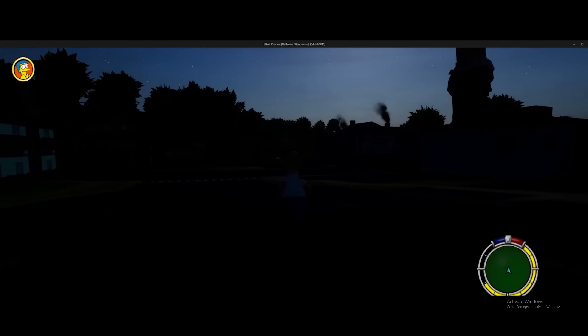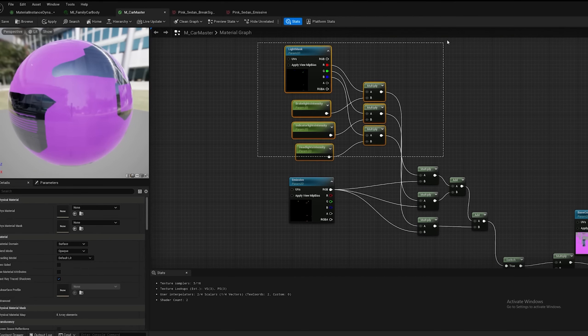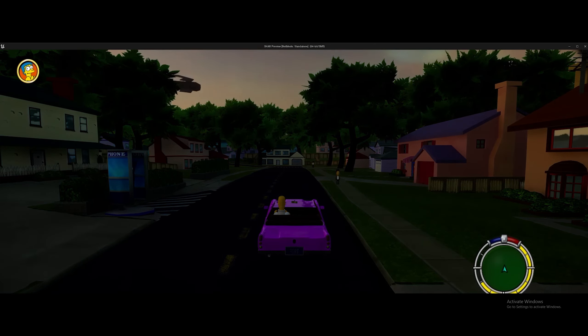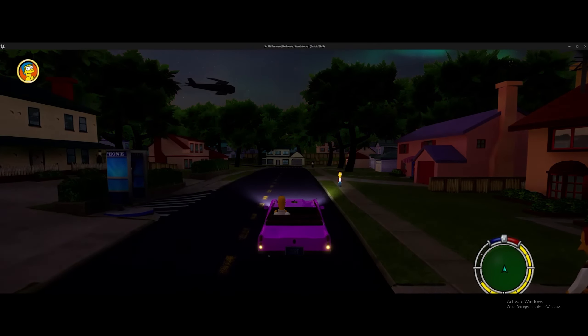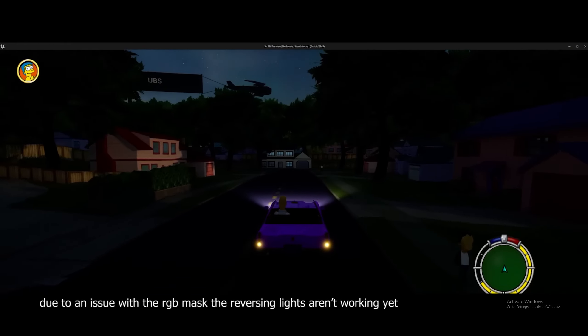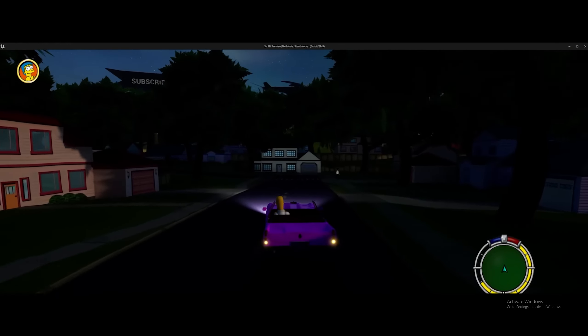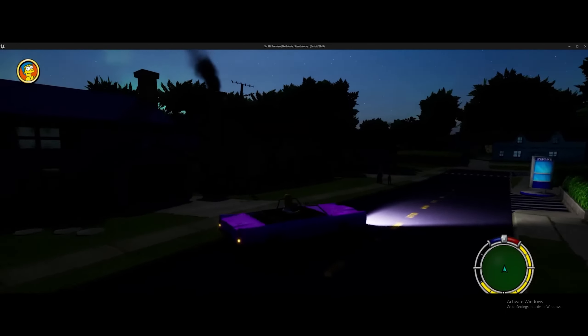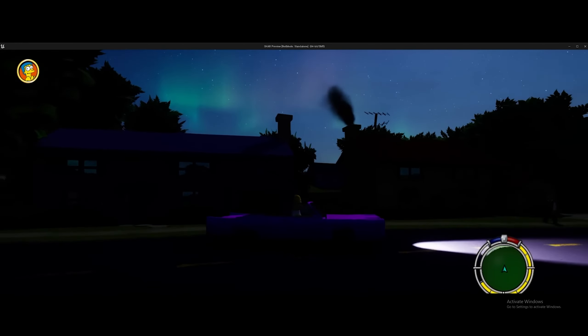Moving on to the day-night cycle, he bought a pack that allows him to change the time of day and even set it to be animated, creating a daily sun cycle — aligning more with what GTA games would have. I kind of like this feature, seeing that the game has RTX and advanced graphics. Different times of day will allow players to enjoy the effects of lighting on objects around them and give a more dynamic feel to the entire game.